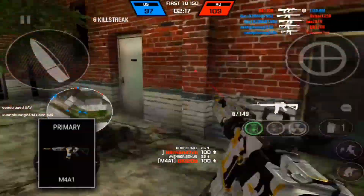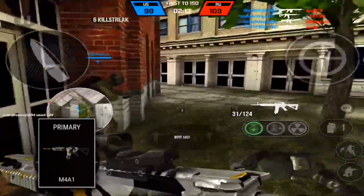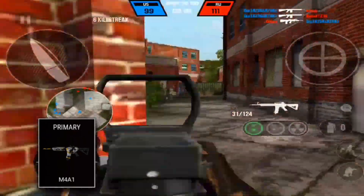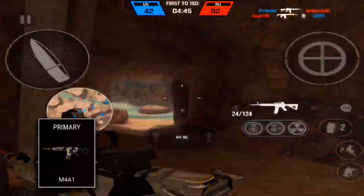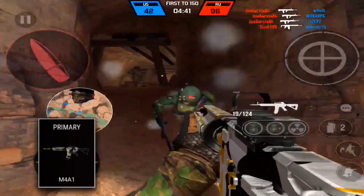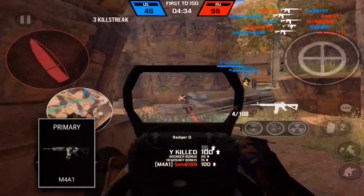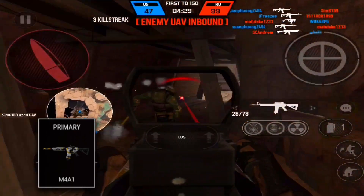The first thing is the M4A1 itself. I use the coyote sight, which looks very clean — the red dot is very small so I can see the enemy clearly and aim as well. Another attachment is the suppressor; you can switch it out for the muzzle brake, but I like the suppressor to keep myself hidden on the map. And last is the laser sight — I use green, but you can also use red — it helps me aim a little bit better.